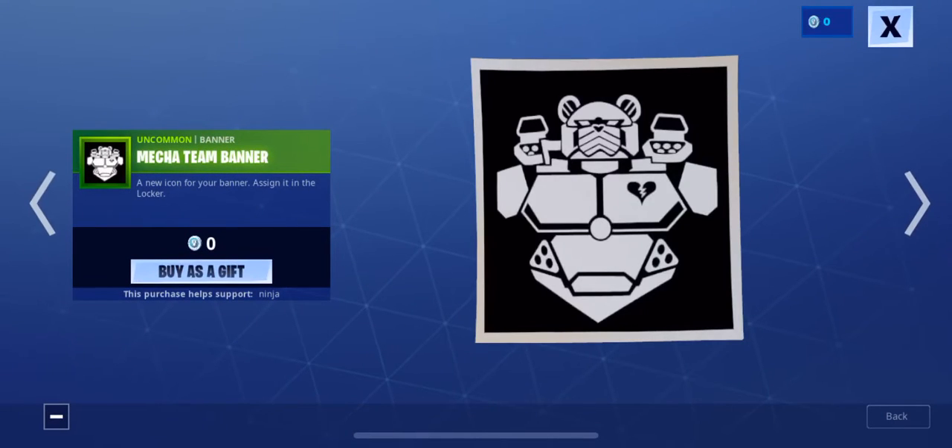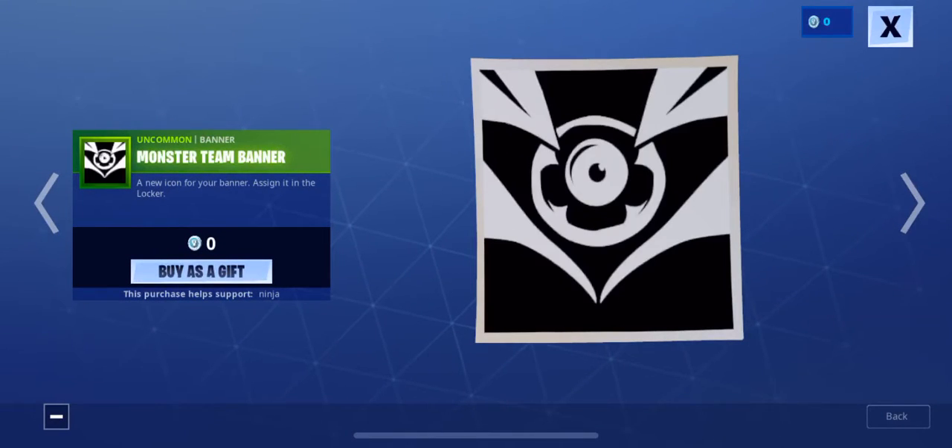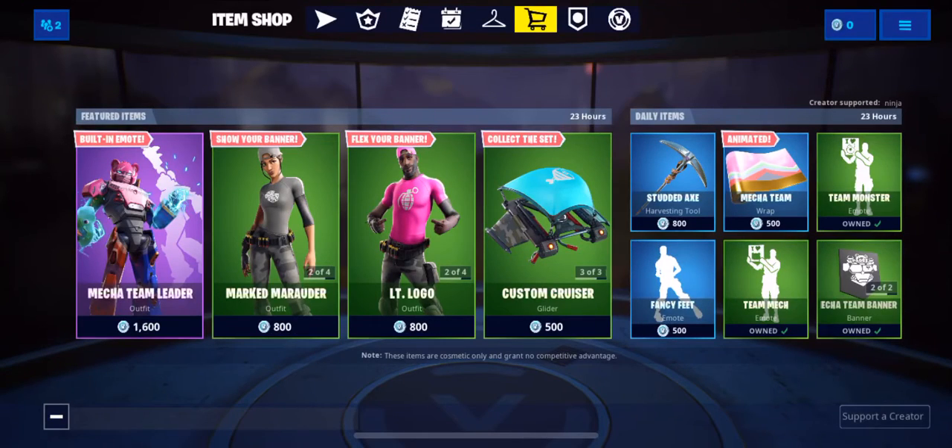And the Mega Team Leader banner and the Monster Team banner. In order to get these, you have to give it to somebody — and it's actually free. This was supposed to be 800 V-Bucks, but Epic was pretty nice and made it free.